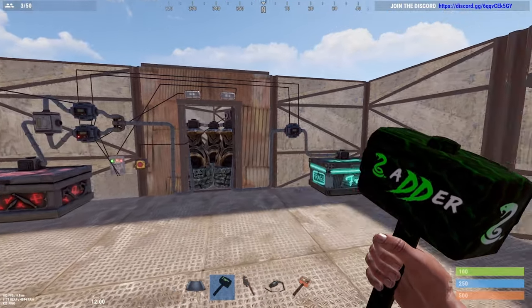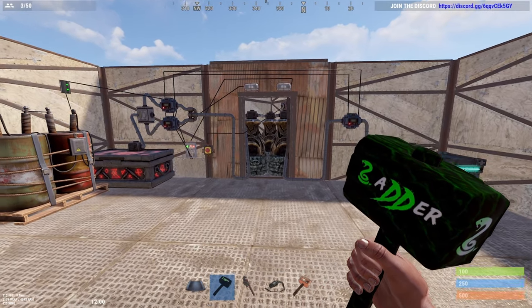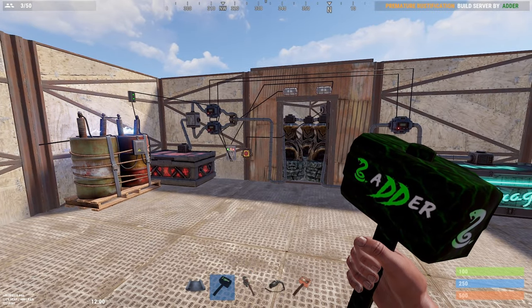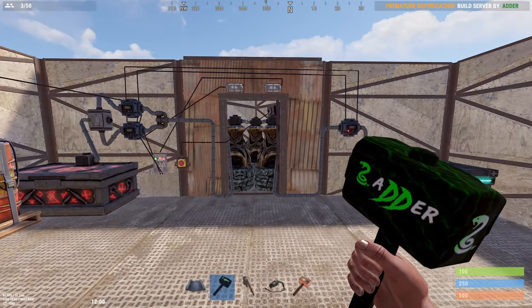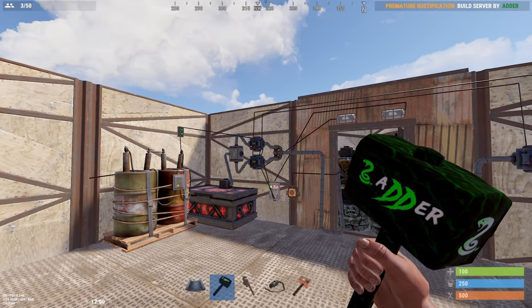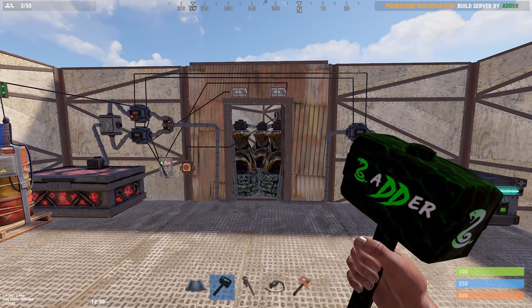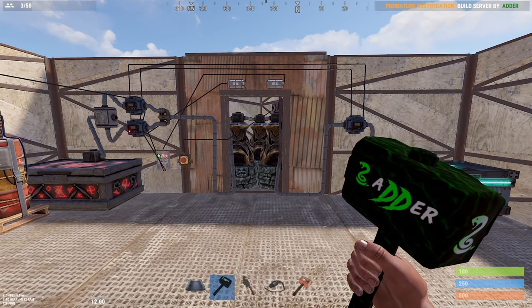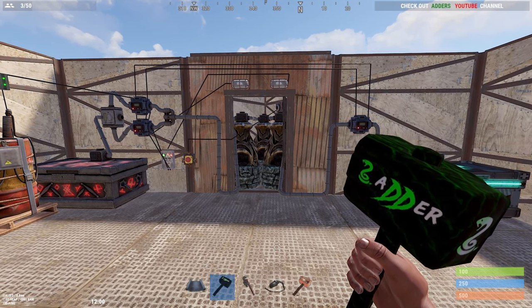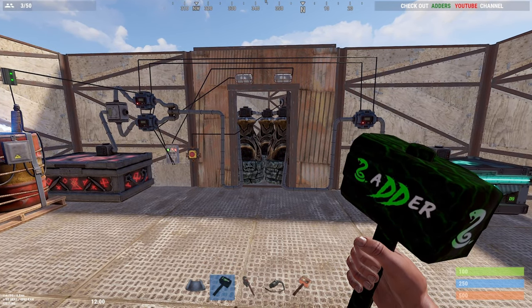Hey guys, so I'm going to show you an automated furnace setup for your base. It looks pretty daunting, I understand, but it's not that bad. If it gets enough likes and you guys really request it, I'll do a build tutorial and show you exactly how to build it and where to put all the wiring in. But before we get into it, I want to give a shoutout to ReverseDeadShot because he's pretty much the mastermind behind this and helped me build it. So absolute legend — shoutout to him. Let's get on to it and show you how it works.